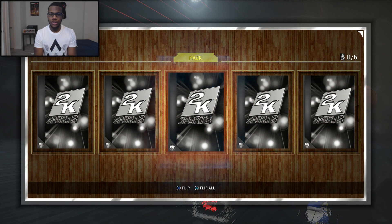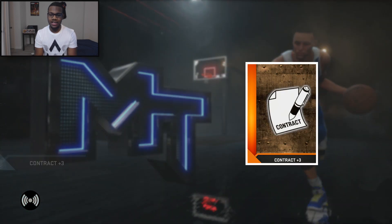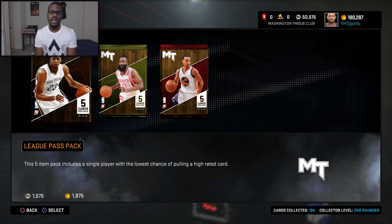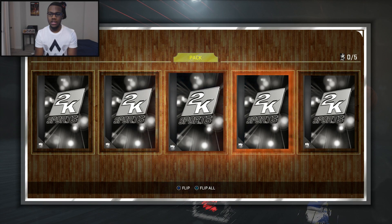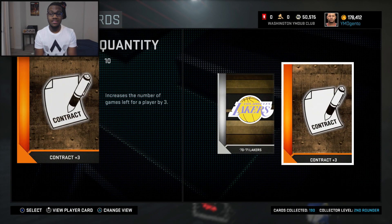I remember 2K saying there's a way you could just go ahead and apply all contracts at once, but I guess they decided to back out on that idea. Every time I open a pack I gotta stop for two seconds to sell it or put that contract away, and it's time-consuming because I gotta wait for the servers too. Some people are saying they're experiencing server issues, so yeah — we're gonna need a patch ASAP.